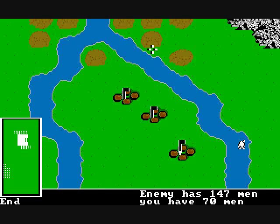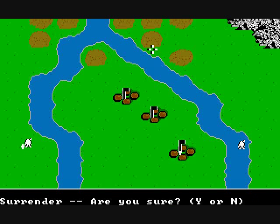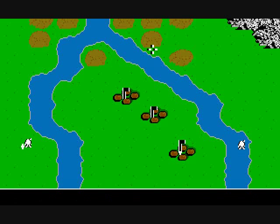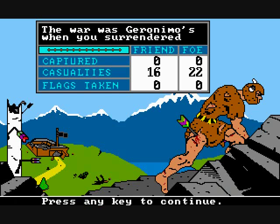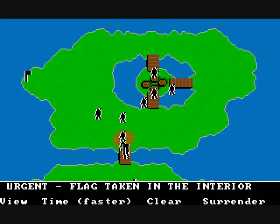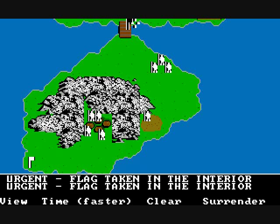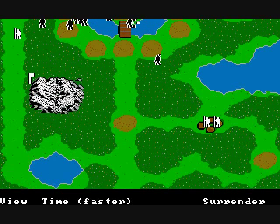The game also has a mini-map to show how many men are on your side versus the enemy's. If you want to quit, you can always surrender — and you're presented with a screen showing, well, that arrow in the leg had to have hurt. There are several different types of terrain such as mountains, water, and plains. The terrain determines how dangerous it is as well as how slow your armies move.